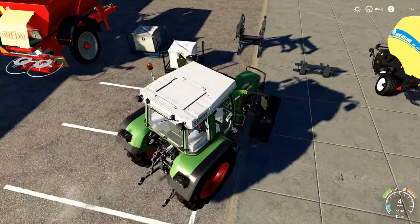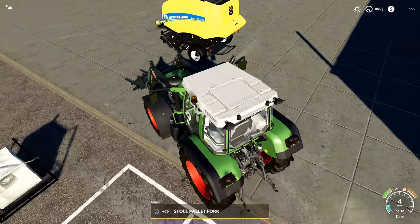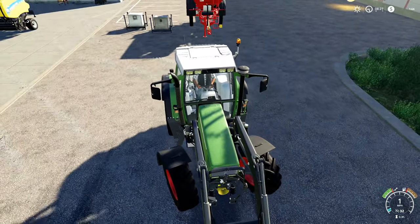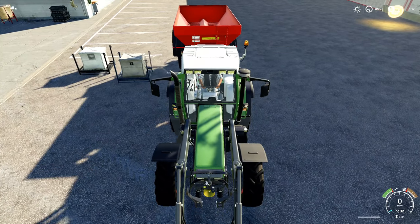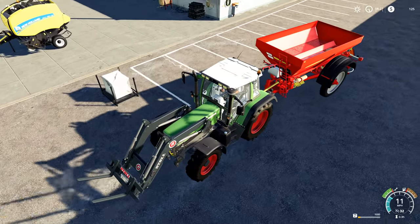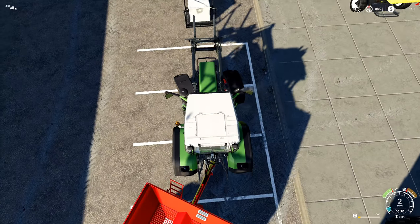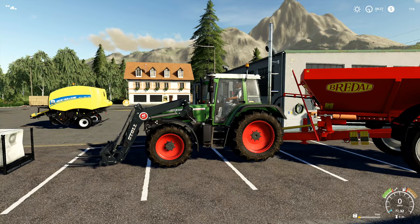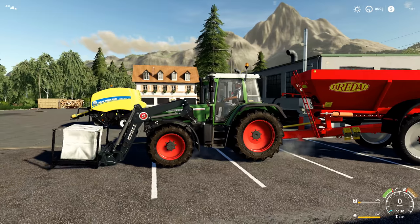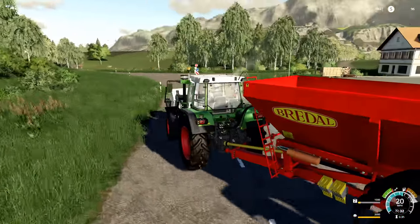We're going to do solid fertilizer before lime. We'll put the solid fertilizer in first, then go pick up the lime. The solid fertilizer is going in now. We're going to use a worker on this so I'm not too concerned. Let's back this up and get in line — come on DJ, you can do this, stop panicking. Nice and easy. That was actually very easy! We've got the fertilizer spreader all hooked up.